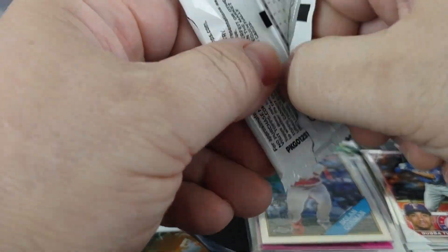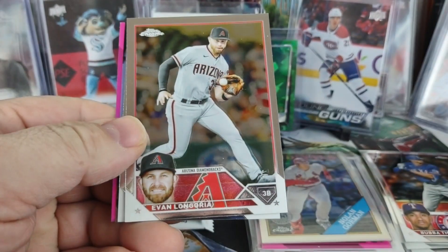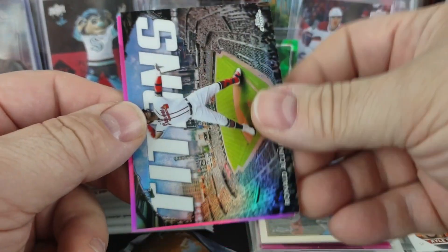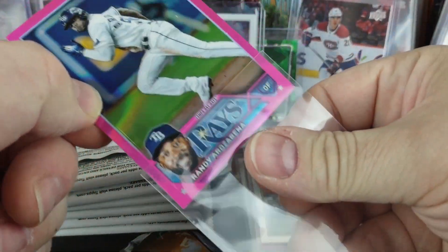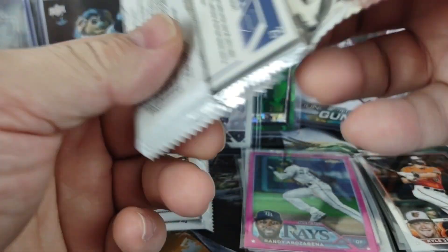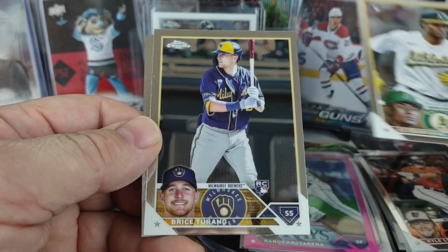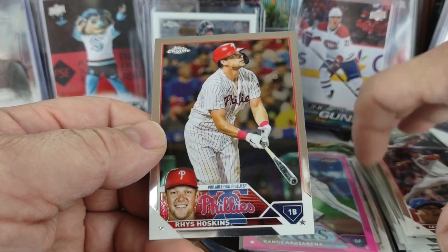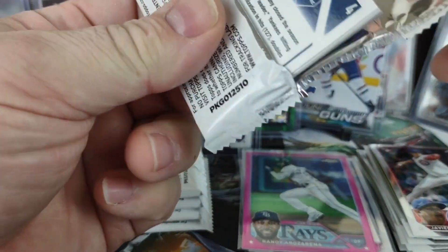Blaster number two — I doubt it's gonna outperform blaster one, but who knows, maybe we'll exceed expectations. Joey Votto, Evan Longoria, Kyle Stowers rookie, Titans of Acuña, and a pink Randy Rosario for the Rays. Astri Ruiz rookie for the A's, Bryce Turang rookie, Javier Assad rookie, and a Reece Hoskins — I think he's the one out with an injury for the Phillies, injured early on in the season.